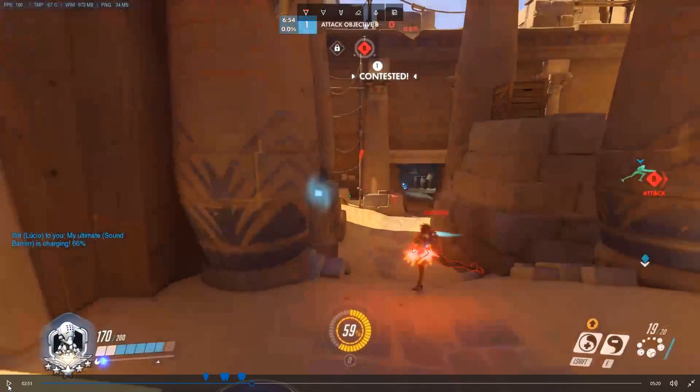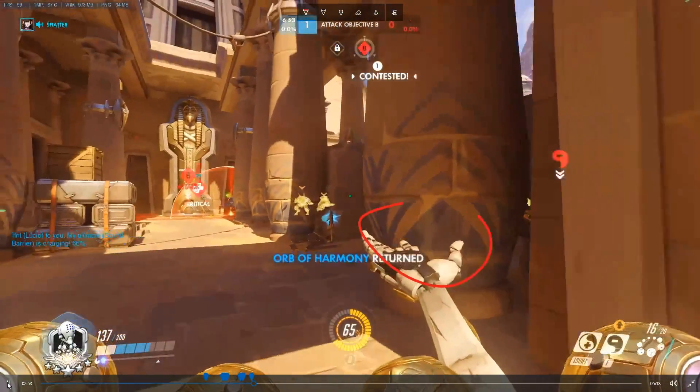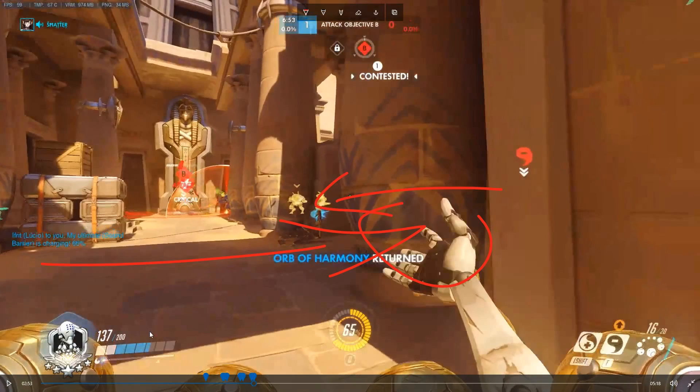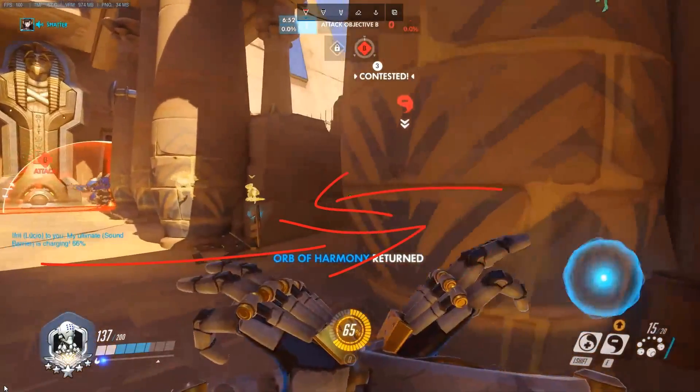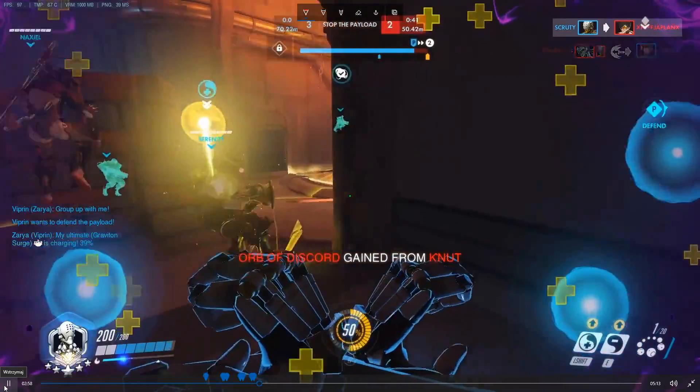As for fighting Tracers — this is a fight where my Winston jumped out and I am alone with this Tracer. Just take this fight, don't be afraid. I get the hit, I'm forcing her to get some healing. I know she's in this little room and she's going to come out, so I ready my charge shot and kill her. Just don't be afraid — it's a winnable fight.